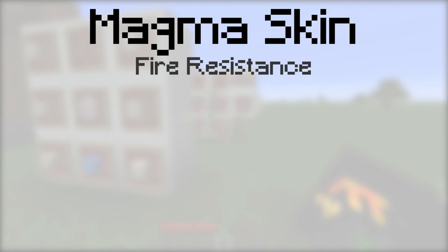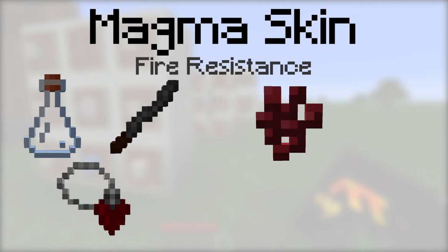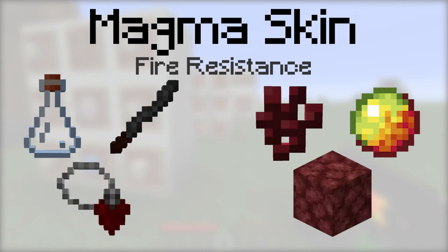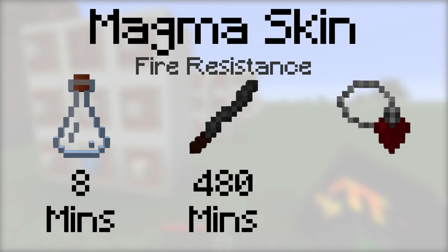Magma Skin provides the fire resistance potion effect. To make it, place either a vial, an incense stick, or a tainted blood pendant, then a nether wart, a magma cream, and a nether rack into the botanical brewery. The vial will last for 8 minutes, the incense stick will last for 480 minutes, and it can be equipped with a tainted blood pendant.